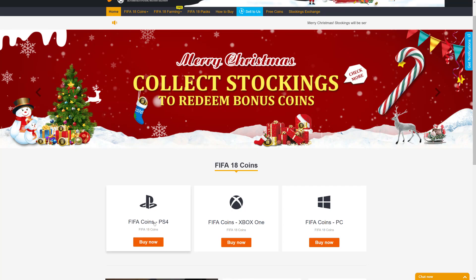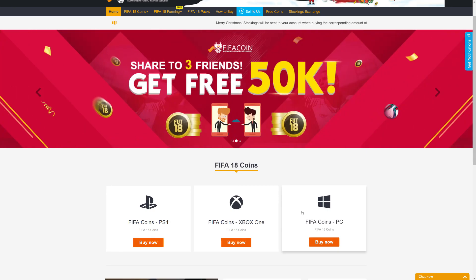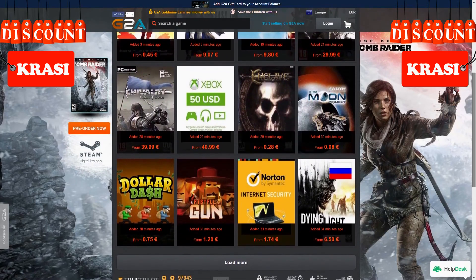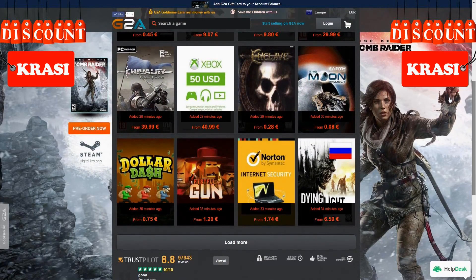Get your cheap and safe coins within 10 minutes from the cheapest place on the market. Follow the link in the description and use Krassi for a huge discount. If you wanna buy cheap game codes and prepaid Xbox and PlayStation cards, G2A is also down below.